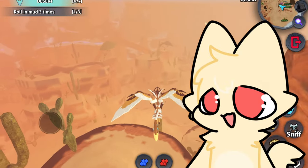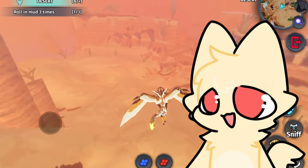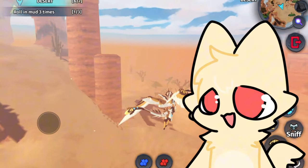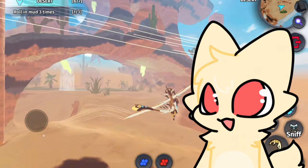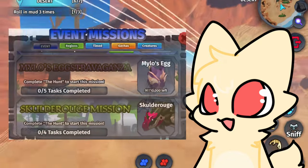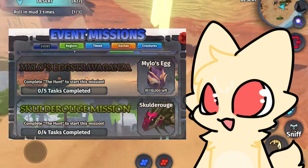Hey Stinkies, I'm so sorry for the late upload — I accidentally fell asleep as it was quite late when the hunt event started. For this video I will be explaining how to get the new event creature Skullderooge. To get Skullderooge, you must first complete the hunt to start doing the missions for Skullderooge.